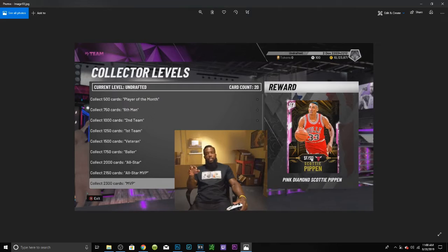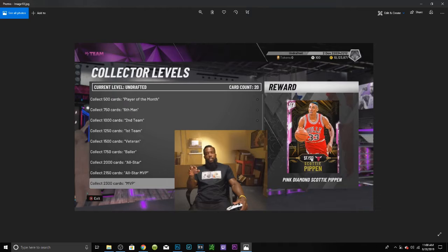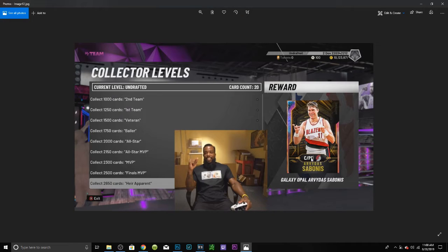We have Pink Diamond Jalen Rose here, which is really cool — probably the highest rated Jalen Rose card we've ever gotten in 2K history. Pink Diamond Scotty Pippen is at MVP, around 2,300 cards, and he has an evo which means he will become a Galaxy Opal — a Galaxy Opal Pippen is going to be insane. We also have the domination rewards: Sam Jones, Dale Ellis, and Shawn Kemp.